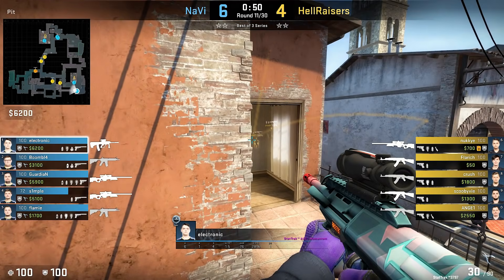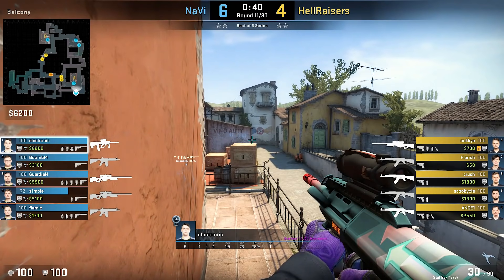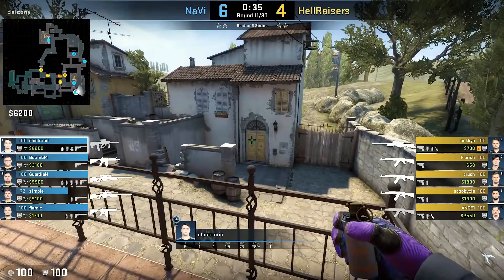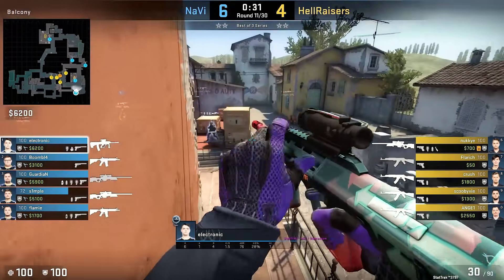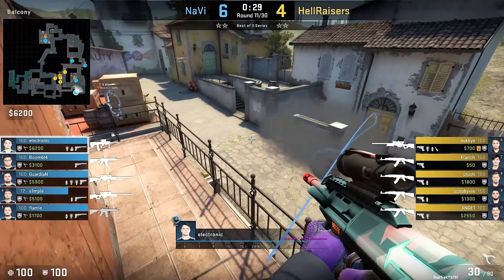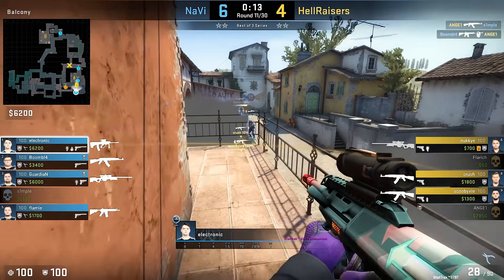Continuing on the same map with an idea for pit. Defenders in pit often smoke their own position to keep it clean from Molotov fire. But if you have great timing, you can throw the same bait smoke from the balcony instead. You just have to do it early enough so the enemy team doesn't see it. Electronic reads that the enemy might soon be pushing to the bombsite, so he throws this simple lined-up bait smoke to make enemies believe he's defending from pit — but he actually stays up in the balcony. Nice mind games.